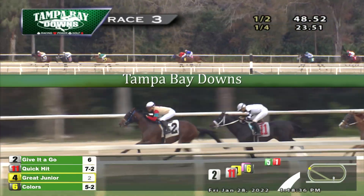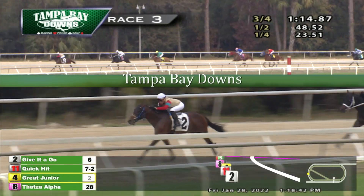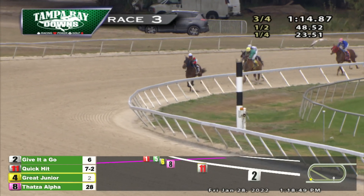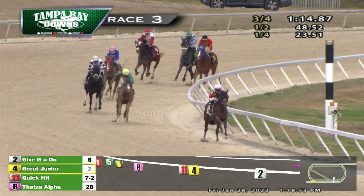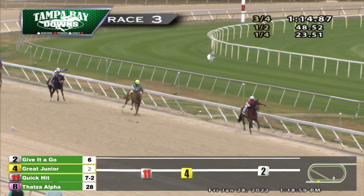Around the far turn and another leader now — our third leader of the race. It's Give It A Go, who's in front. Quick Hit now back to second, three lengths behind. Then comes Gray Jr., four more, then back to Alpha, with nothing coming on from the back. Give It A Go comes to the top of the stretch well in command. Gray Jr. now takes over second as Quick Hit fades back to third. Then comes That's Alpha. Joey the Carpenter trying to run on a little from the outside but is way, way back. Give It A Go comes to the furlong pole — the lead is about five lengths.